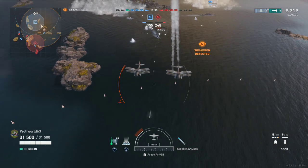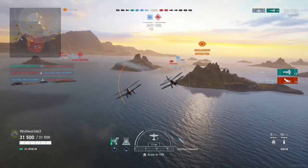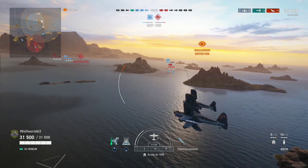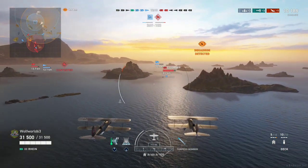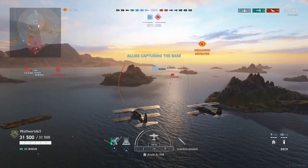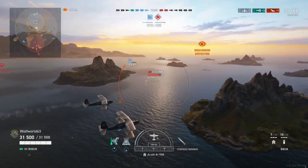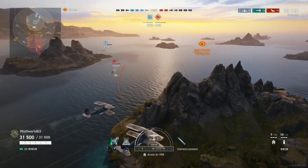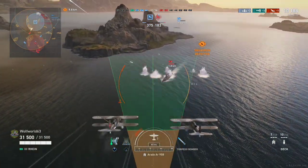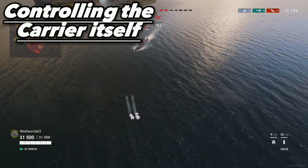This all depends on your commander and ship type. You have to lead the ship a lot more with Russian carriers because they have a short arming distance. For the Americans, Japanese, and Germans they have a pretty similar arming distance, and torpedo speed may vary. The British have a much shorter arming distance, which means you can get up close and just drop torpedoes on someone.